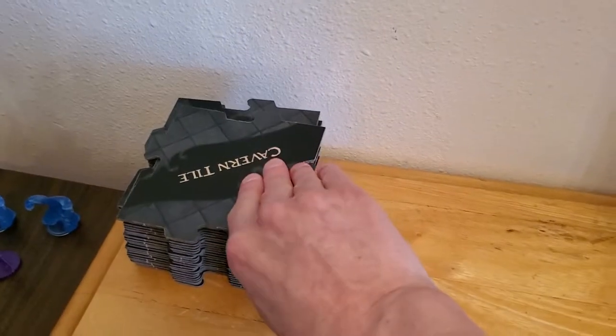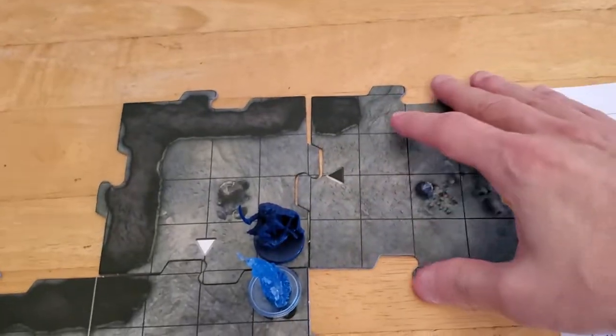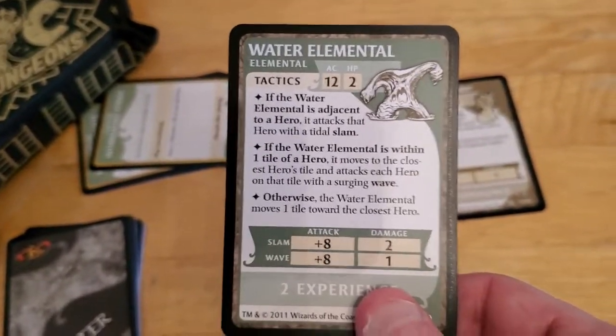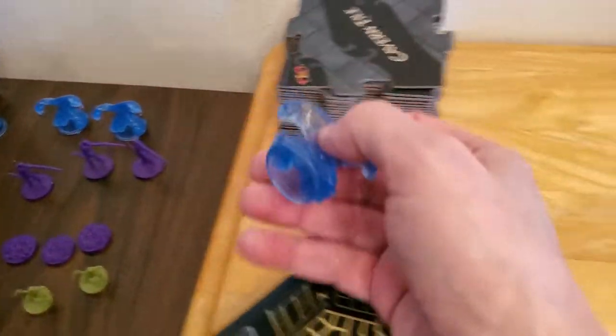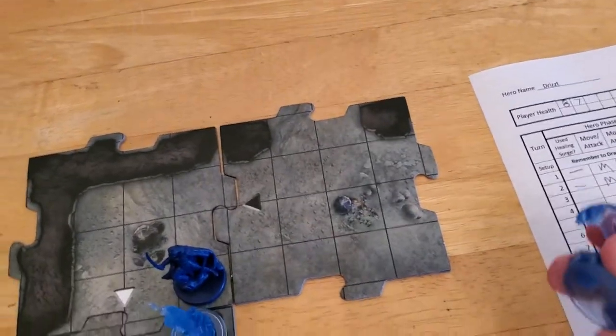Now we're going to have two monsters going at us. This one's a black triangle, so we are going to have an encounter. Okay, so we got a black triangle, and let's draw the monster for this tile. And we got a Water Elemental. I did see somebody else play through this game, and it felt to me like these were one of the not-so-great ones to draw because they have two hit points. And the monsters in Castle Ravenloft with two hit points were always the ones I hated the most.